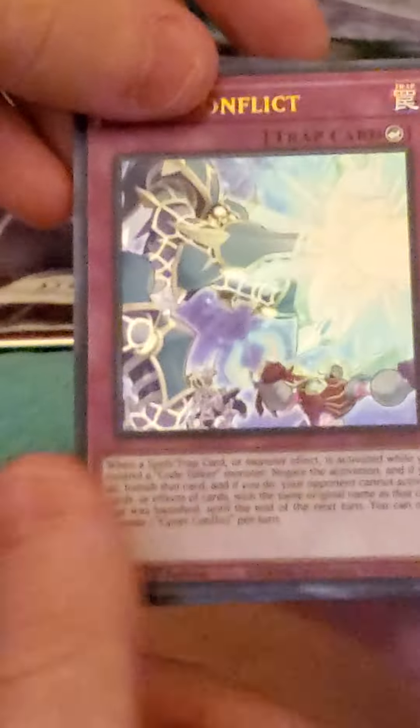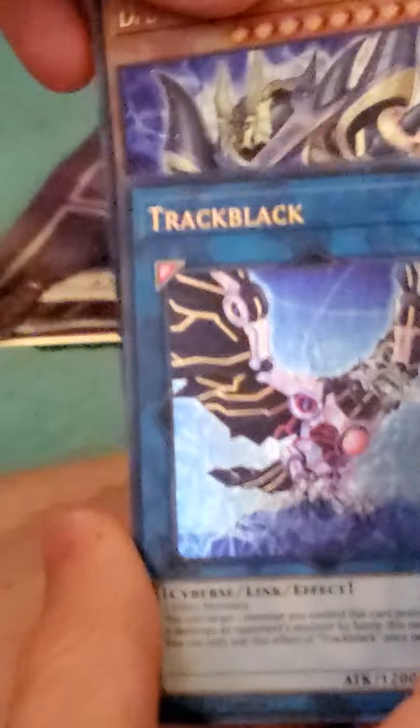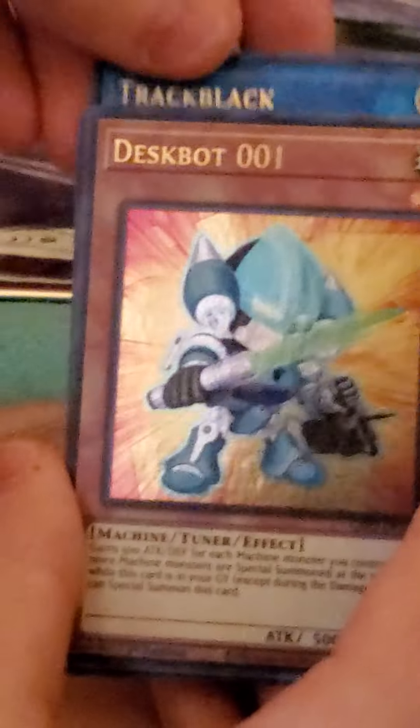Pack number one. First card is Prime Mech Lapelation, an XYZ monster. Next, DDD Vice King Requiem — cool. And those are the first five. I'm really happy about the DDD support, though it's sad there are only five cards in each pack. On to pack number two.